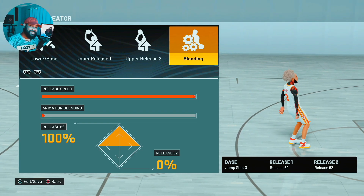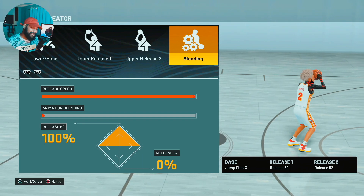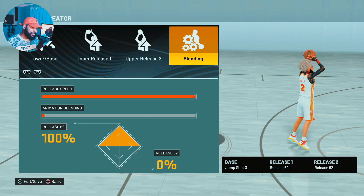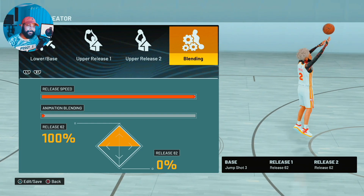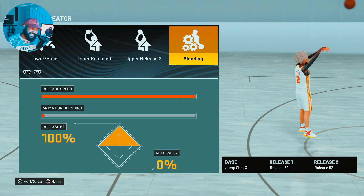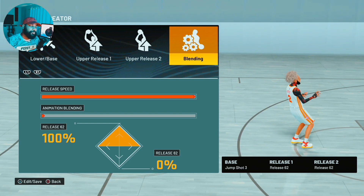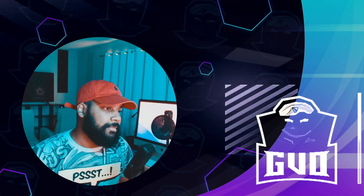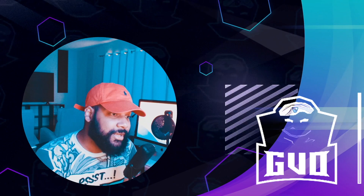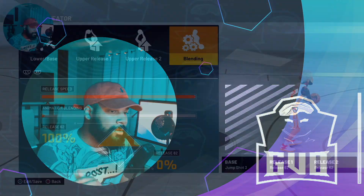I put Base 98 upper releases on Base 3, and I ain't gonna lie, it is a play shot, so you're gonna be able to hit even if you have a bad jump shot on. You're gonna be able to hit consistently. This is a simple, real easy jump shot — if you can't green with this jump shot, you need to hop off guard, bro.